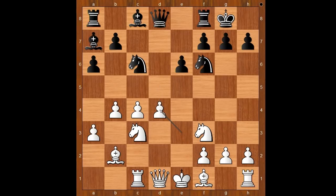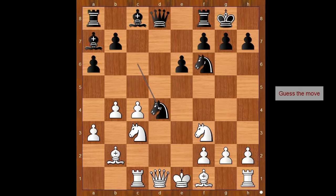e takes on d4, knight takes on d4, white to move and to play a clever move. What clever move is white playing in this position? What would you do if you had the white pieces? Anthony Miles played c5, putting the black bishop on a7 out of business.